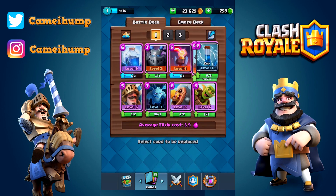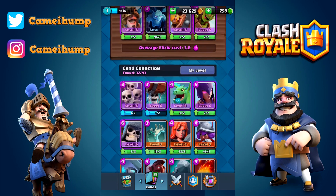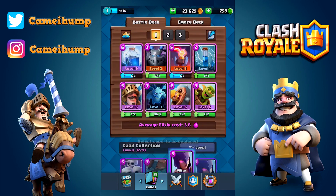These top cards are the new cards. We have a spell, a troop, a defense, and a weak spell. We're going to try them out. The zap spell is probably not going to be good at all because it's only level one and it's going to stay level one, but we can try to build the deck around it.